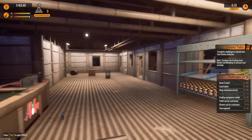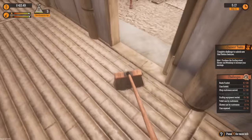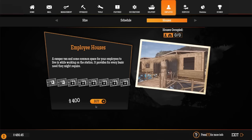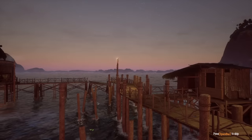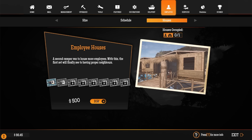We really need to decorate the inside of this thing - it's not looking great right now. Let's clean up some of the new area that we unlocked. The employee house is $400, so let's go ahead and buy that. Where does it put the house? Is that to the side of the gas station?